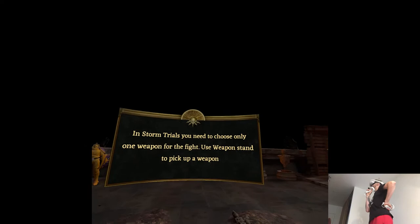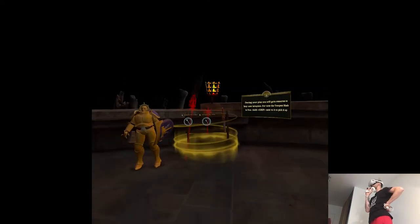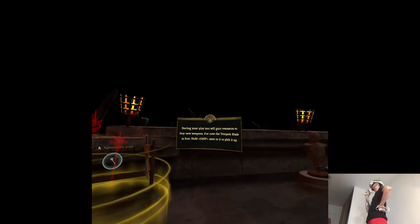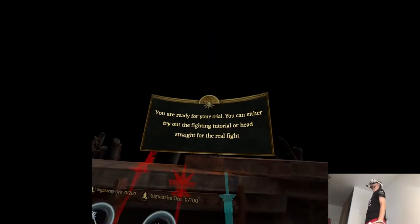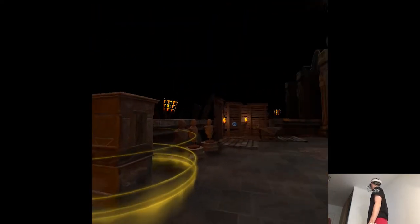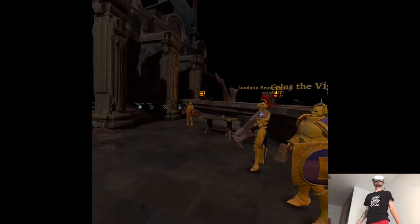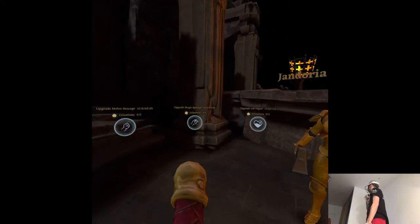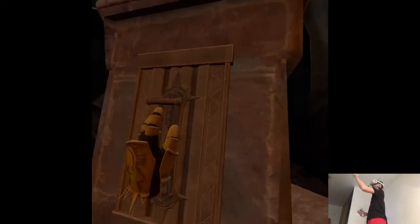In Storm Trials you need to choose only one weapon for the fight and use the weapon stand to pick it up. During your run you gain resources to buy new weapons — for now the Tempest Blade is free. We have pretty much the same upgrades I've seen in the campaign. Not really much to do in the beginning, so let's just see how it goes.